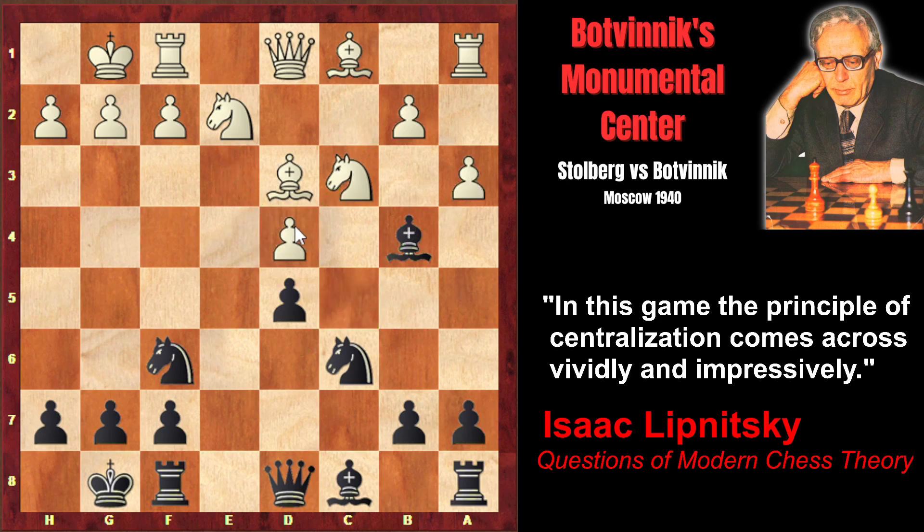Now that the bishop's way is open, the bishop retreats to d6. And in case white makes the natural-looking move bishop g5, in order to pin the knight, that would run into simple tactics: bishop takes h2 check and knight g4 check, with the discovered attack on the bishop. Next move, black would capture the bishop and win a pawn.